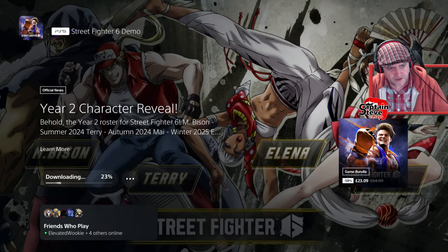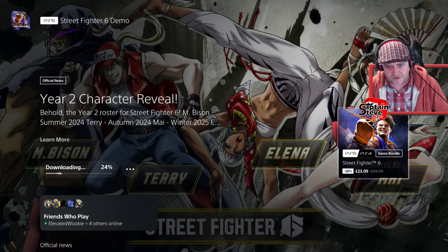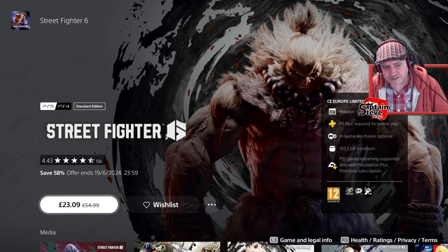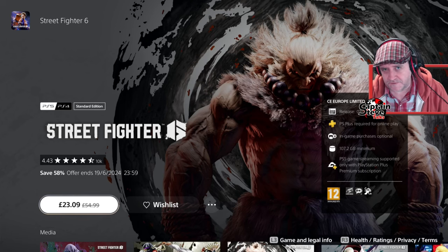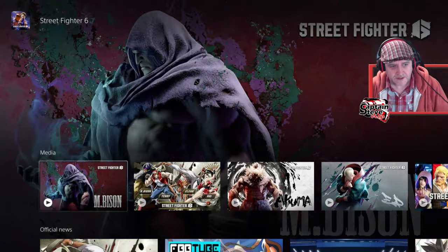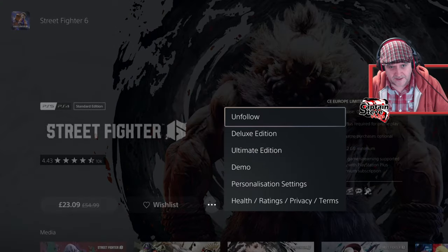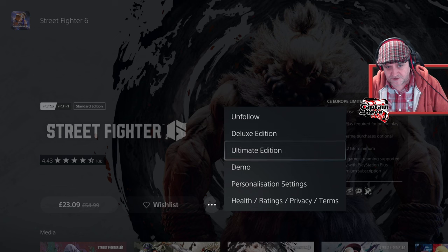Let me just show you what I've got. If I pop down here and go over to bundles — so this is the Street Fighter bundles you can get at the moment. It's 55% off, the offer ends on the 19th of the 6th. This is normally a 55 pounds game, and that's just for this one bundle. There's a deluxe edition and ultimate edition as well.